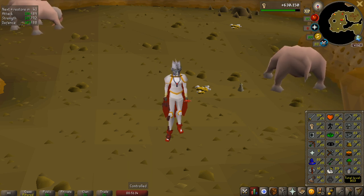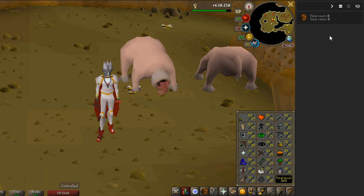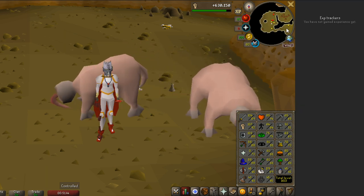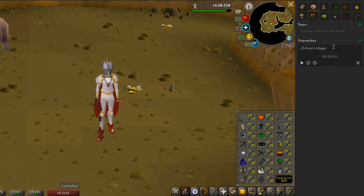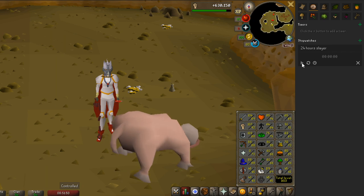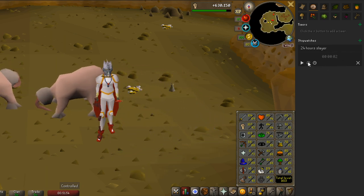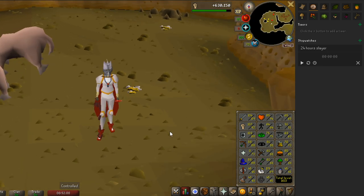I'm going to put a counter up here. I'm going to cleanse the loot tracker so we have nothing in loot, and also cleanse the experience tracker so we have no experience gained. We'll be using this tracker — I've named it '24 hour slayer' — and I can start it and it will start counting. I can pause it whenever, and when it gets to 24 hours, I have completed my assignment.